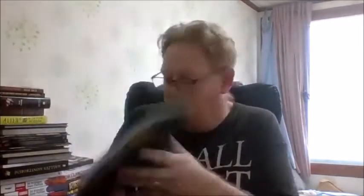Now I have four of them: Alone Against the Flames, Alone Against the Frost, Alone Against the Dark, and Alone Against the Tide. Now basically you do need the Call of Cthulhu rulebook — I've got the manual and all the starter sets. You need some dice, and I have my lovely Elder Sign dice cup with some Cthulhu-inspired red dice here.